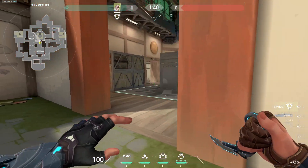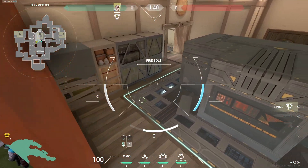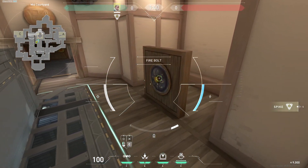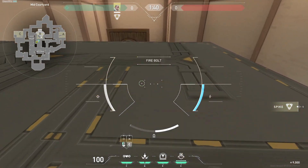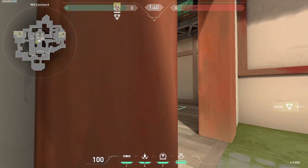Now if you come over towards B site, he popped it from over here but personally I prefer the drone here. When you're coming to B site, you can pop the drone, get over there, come up to back site, and you get a view of all of it. You want to try and get it as high as possible so you can get a look all over back site.